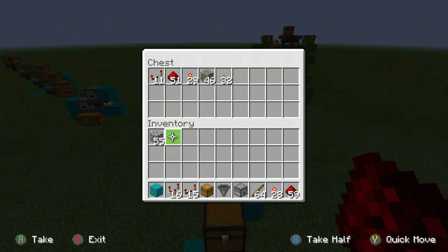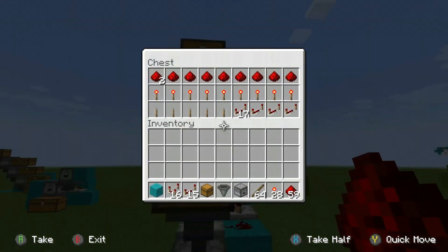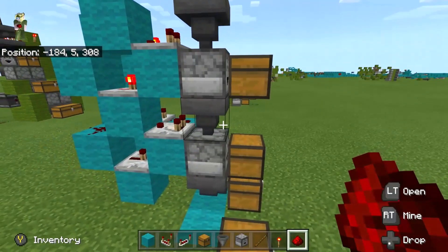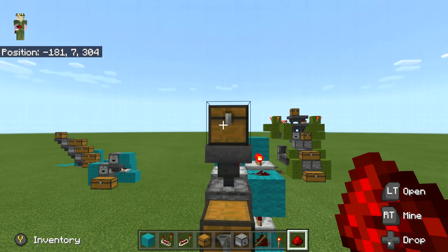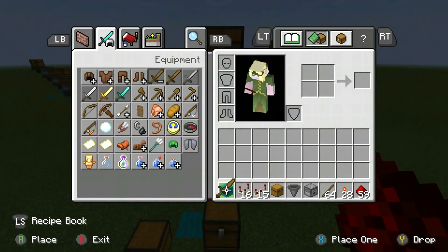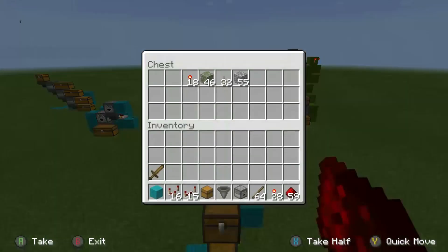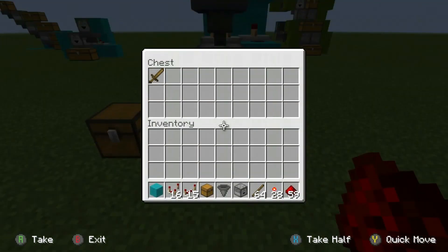This is full hopper speed — a full hopper speed silent multi-item sorter. This can handle every item, so items that stack to 64 or 16. If you happen to put a non-stackable item in, the only thing that's going to happen is that non-stackable item is just going to go straight into the overflow at the bottom.